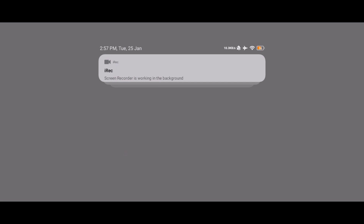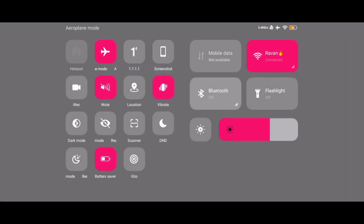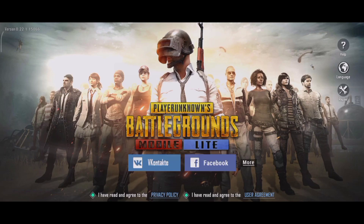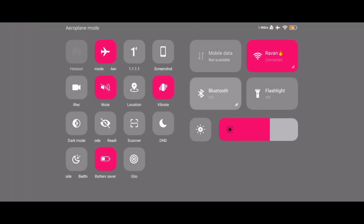Subscribe and hit the bell icon. Let's start. We have two bands open and the server is in a low-risk area. There are other options as well — you can apply the same method to others, also without a reboot and restart.